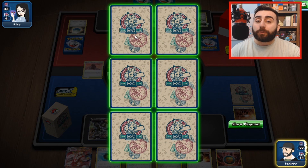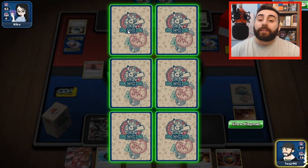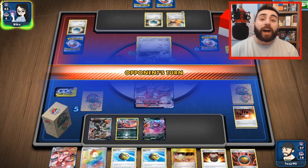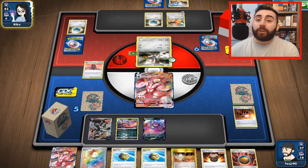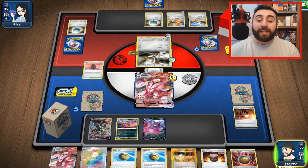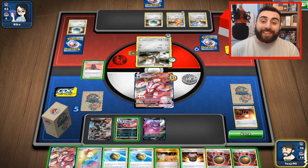Once I knock out my opponent's Pokemon — because it was a single prize Pokemon with no rule box — I can take one of my prizes. It does not matter which one I take. Once I go from six prizes to zero, I win. And that's it for the practice match. You just go back and forth until you do exactly that.